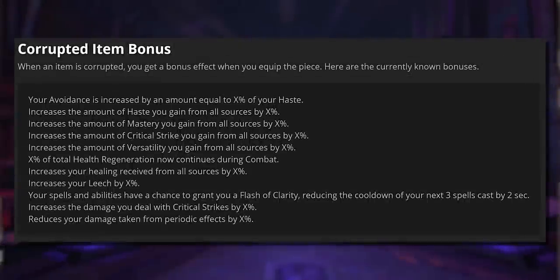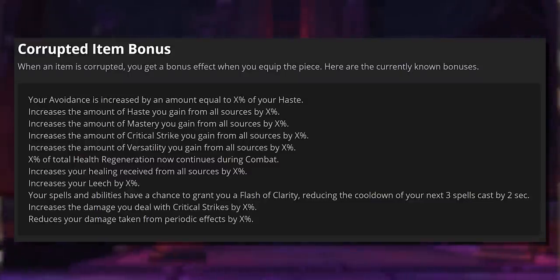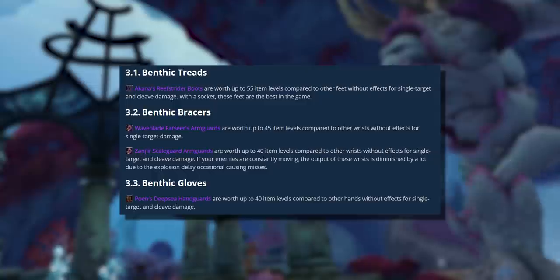Currently, each bit of corrupted gear can have one of 11 positive effects — that's kind of why they're a little bit like Benthic gear. There will be a few effects that will really be good for your class, and I mean really. This also brings back a balance problem I'll cover later, but to tease you — remember how some of the Benthic effects could be worth like 40 item levels? They were so powerful. Well, it seems like we're going to have that again, but in a really big way.